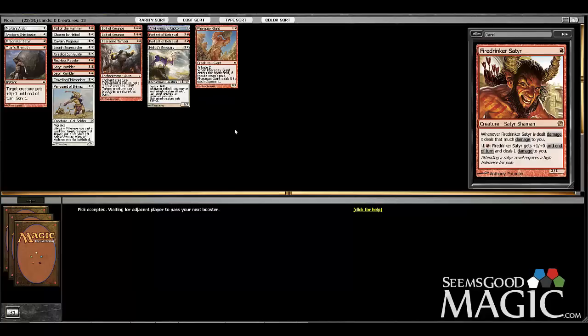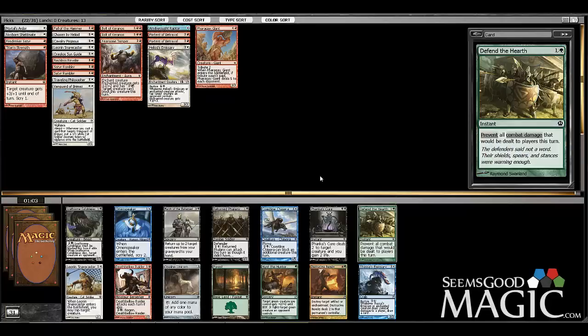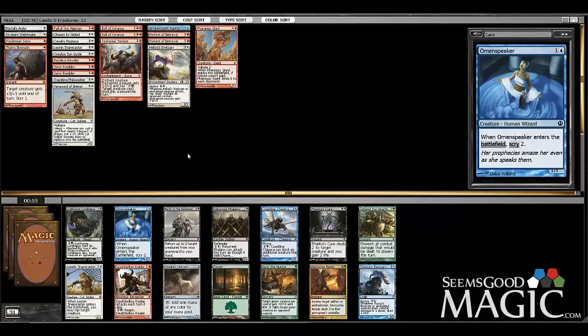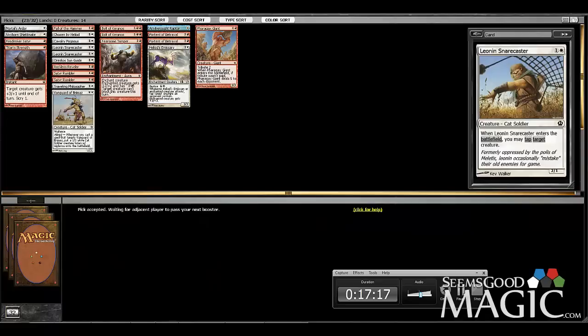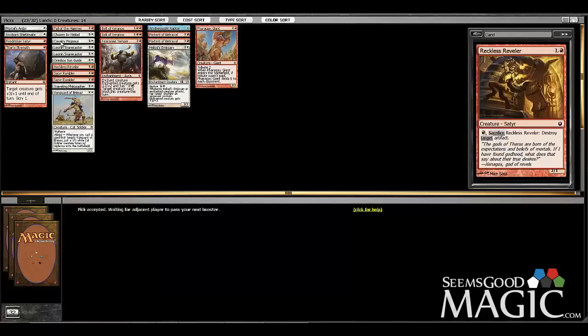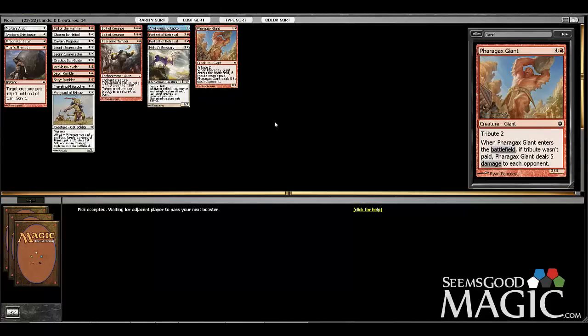Nothing great for us here. I think we're just going to slam the Snare Caster. Deathbell Raider is good too, but Snare Caster screws over your opponent so I like this one a little bit more. We're rapidly getting to the point where we can make this a 16-land deck — our curve is pretty low, which is good. Ideally we're going to be cutting this Giant.